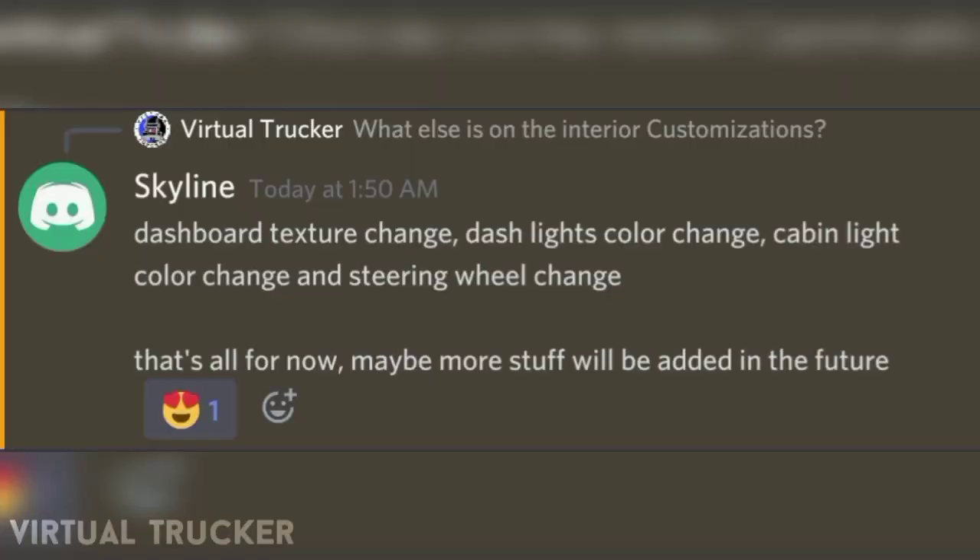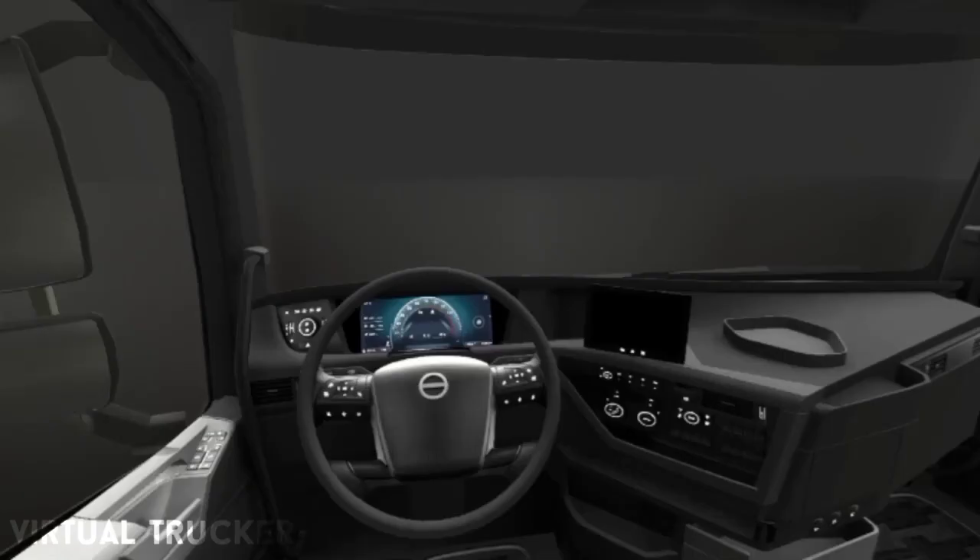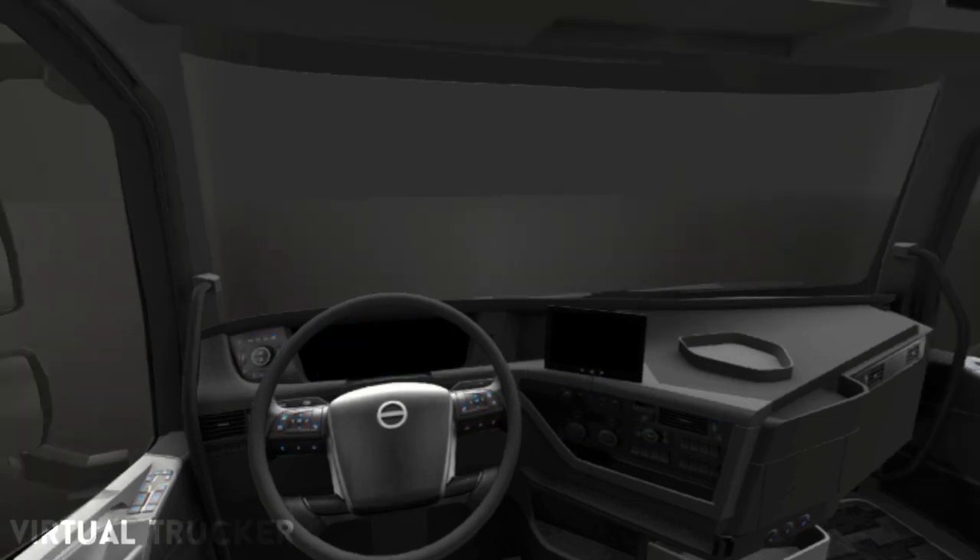This is what the developer said on customizations: there is going to be a dashboard texture change, so you can change the textures on your dashboard — that is exciting. You can also change the dash light, as you can see in the picture. There will also be cabin color change or cabin light color change, and of course steering wheel change, like you see in the picture. There is also a video which shows the dashboard color of the truck changing, which will be your preference on what kind of color it will be — so that is going to be exciting, ladies and gentlemen.